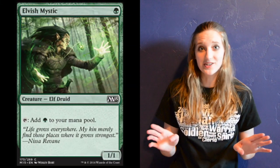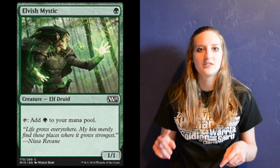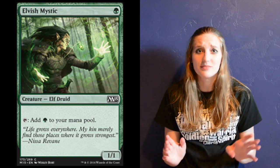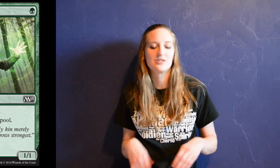Our creature base starts with four copies of Elvish Mystic. I love this card. It's a 1/1 for one mana — tap to add green. It helps so much with getting stuff out early. It's fantastic.